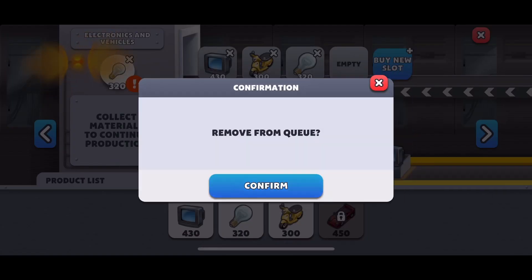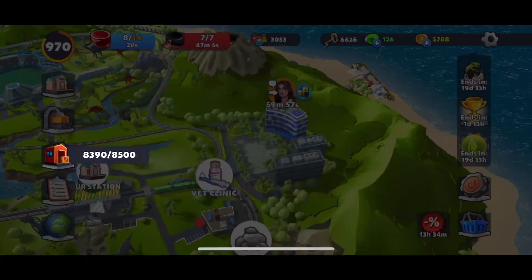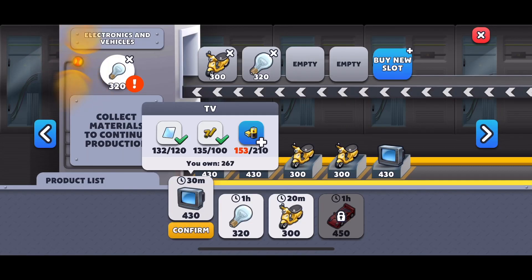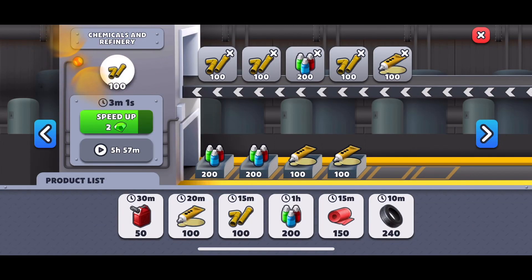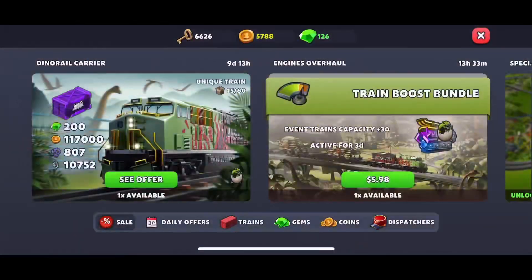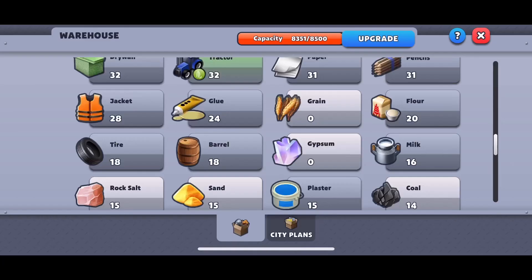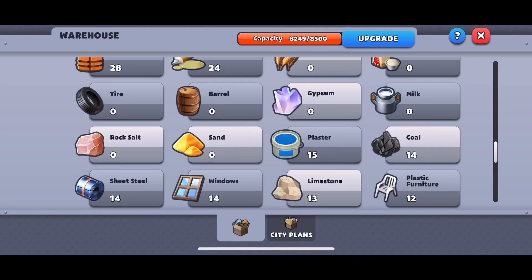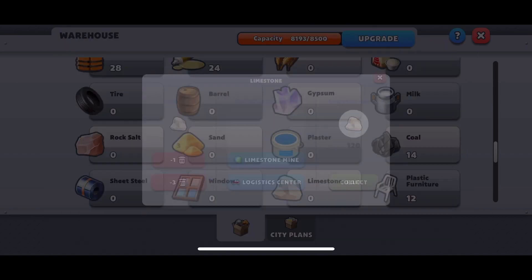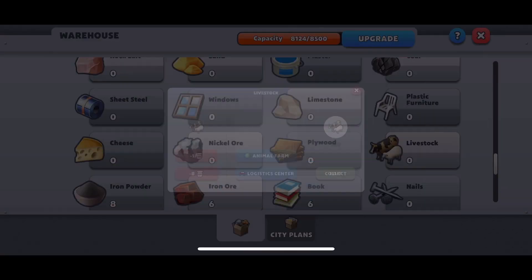For warehouse management, always use the 5mm technique to keep increasing population and reach the required level to expand warehouse capacity — that's really important. Warehouses fill up fast, and my factories are full too, acting as additional storage. Always keep the event factory output tray clear so you can keep producing. When you run out of space, do some housekeeping: clear odd numbers and small quantities — you can easily save two to three hundred warehouse spaces that way.